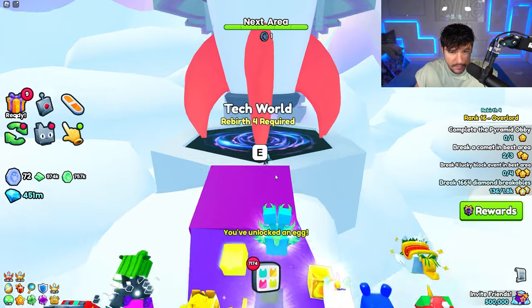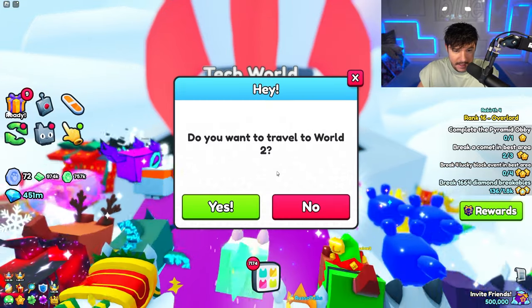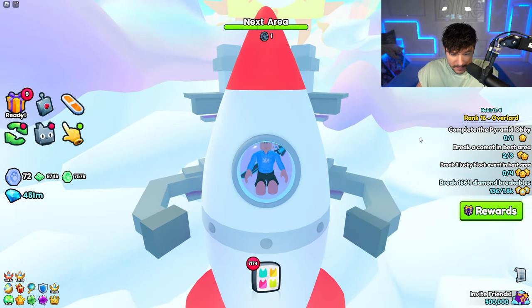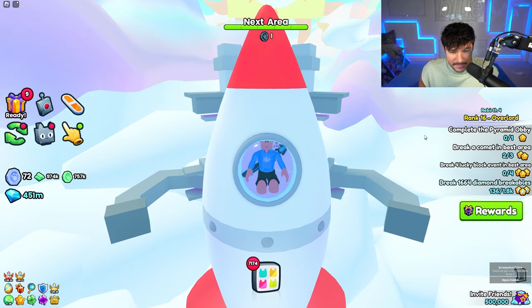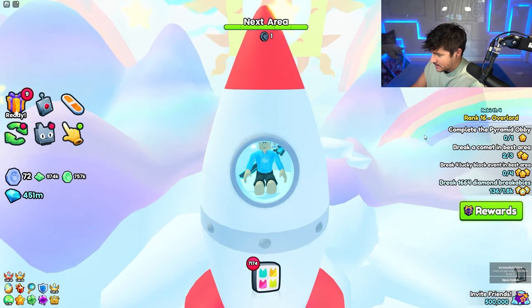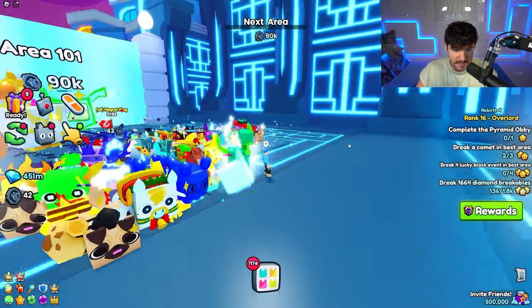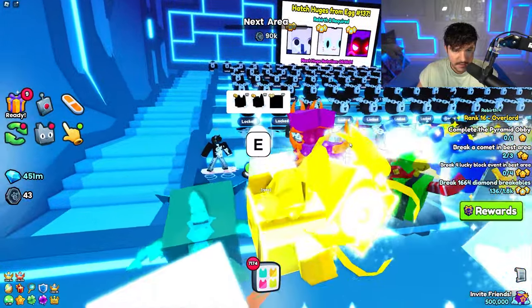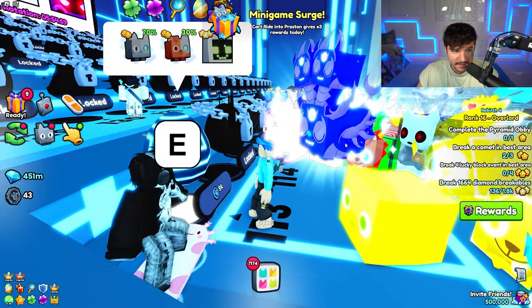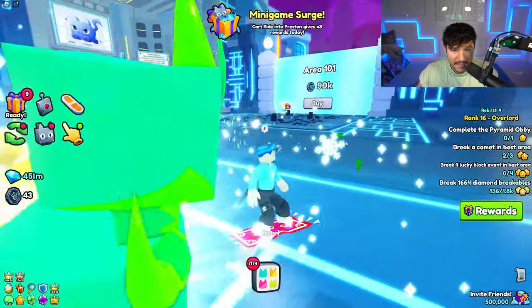Now we can go through to Tech World! I'm in a ship — I'm in a rocket, this is so cool. I forgot I still have no shoes on. Here's the first area — Area 101. Look at all these eggs! We can unlock this first egg, but it's 9k so we can't buy it yet.